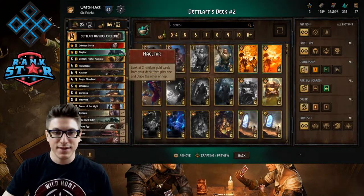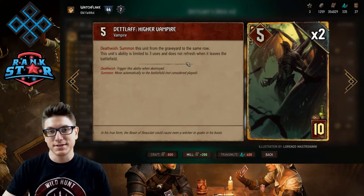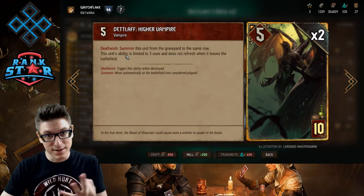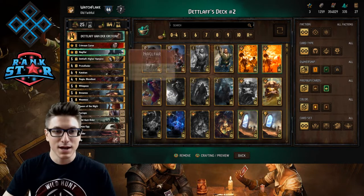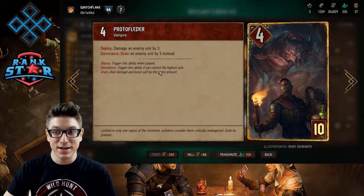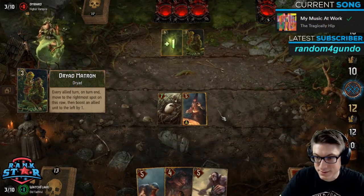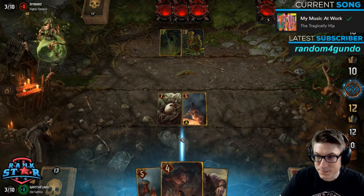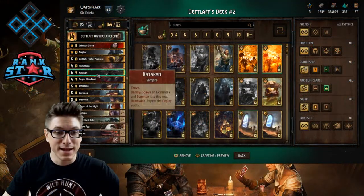Next is Detlaf Higher Vampire. He has the Death Wish, which is to summon him again on the same row three times. Usually this is what you're connecting with your Crimson Curse to make sure you're not losing value. We've also got Proto Flutter — a good card with a ceiling of about 10 for 10 provision, which is a solid conversion rate. It also deals three damage, making it a good removal tool. Combined with Detlaf, it can remove five-strength units.